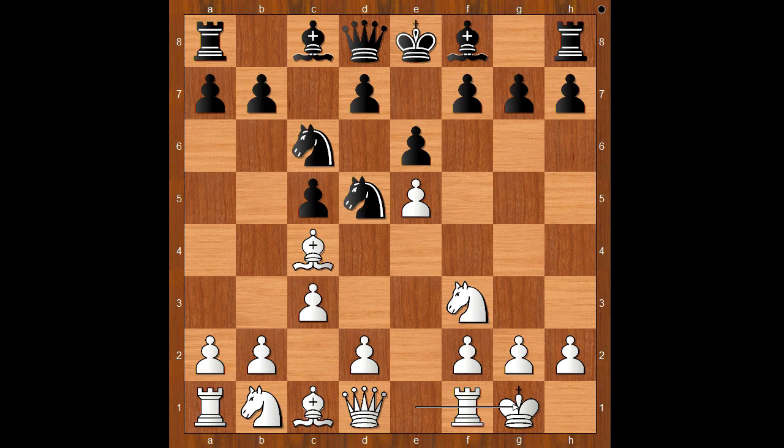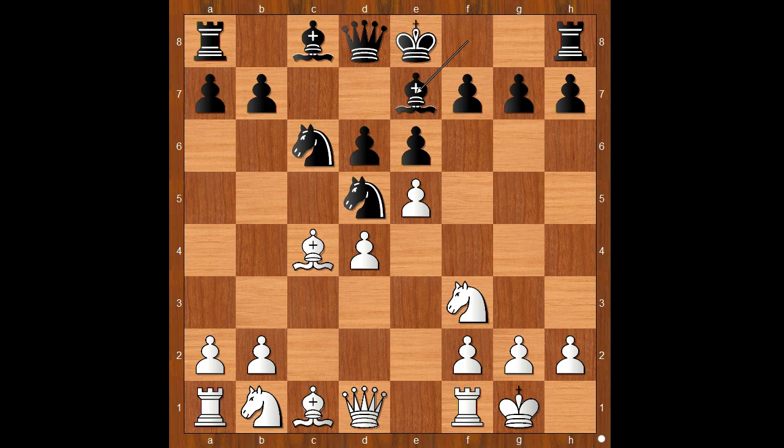Lagrave castled kingside. d6, d4 — the common theory. c takes on d4, c takes on d4. Bishop to e7. White to move. Queen to e2 is the most played move, but Lagrave played e takes on d6. Bishop takes on d6.